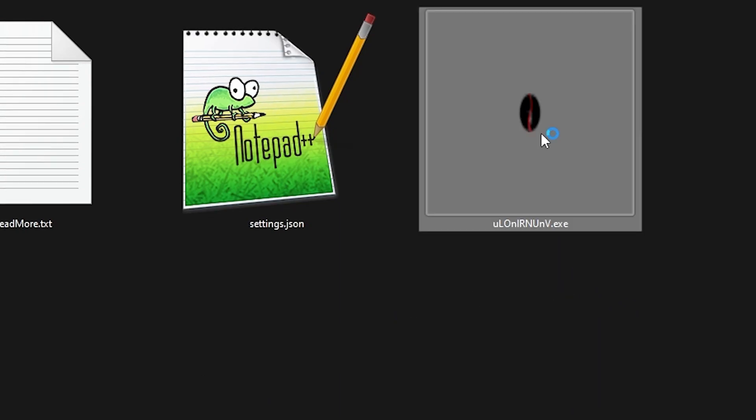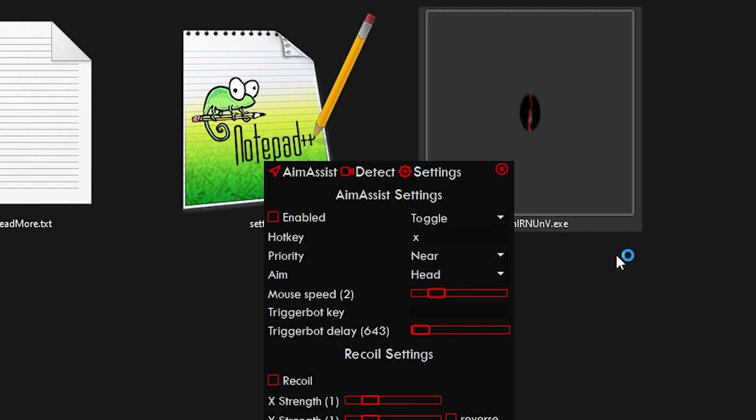Just double-click on it. Overtune takes a little bit of time to open due to the obfuscation, so just keep that in mind. And there you go — this is Overtune.